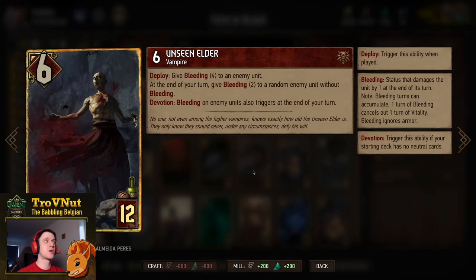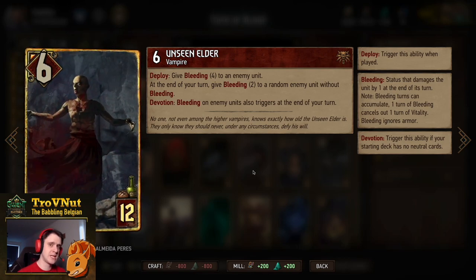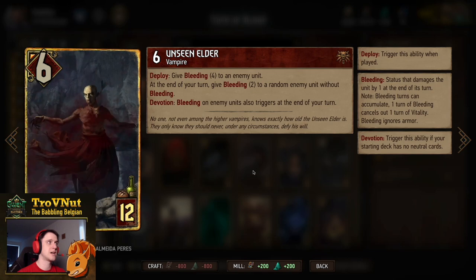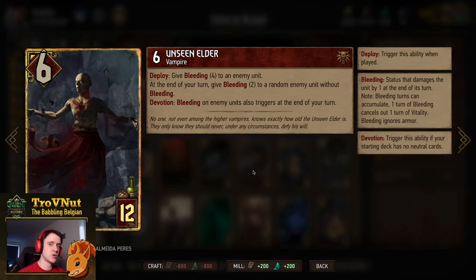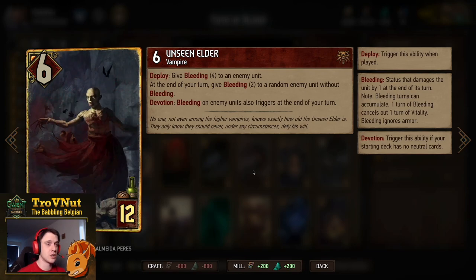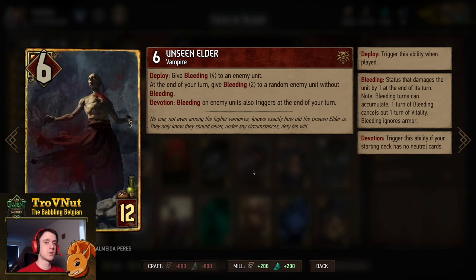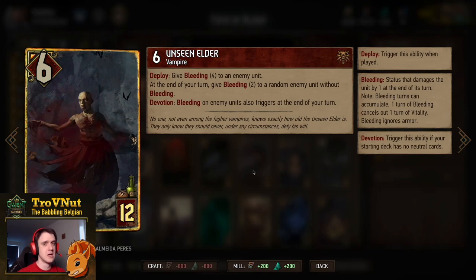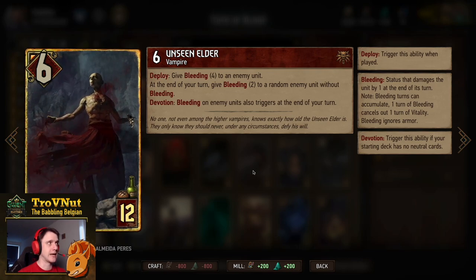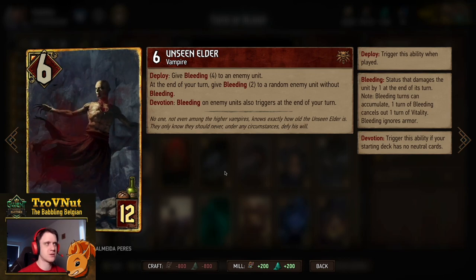And then the most powerful card in this deck — the Unseen Elder. Six power for twelve provisions. On deploy, you give bleeding for four turns to an enemy unit, and at the end of your turn you give bleeding for two turns to a random enemy unit without bleeding. If you have Devotion — which we have — bleeding on all enemy units is also triggered at the end of your turn. So if there are five units bleeding when your turn ends, Unseen Elder reduces the bleeding count of every one of those units by one. A very powerful engine card that can demolish a board if played correctly.